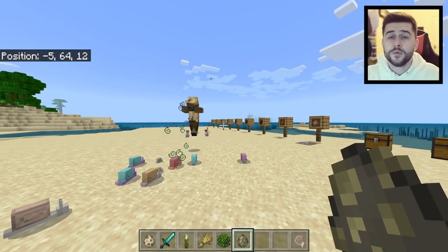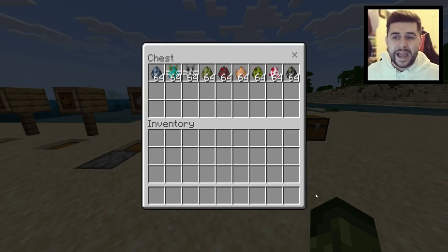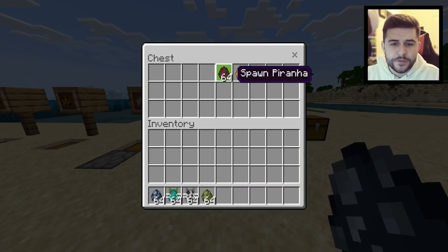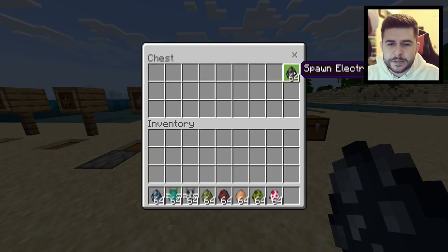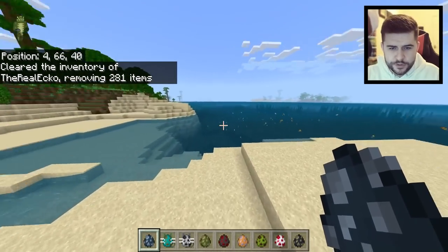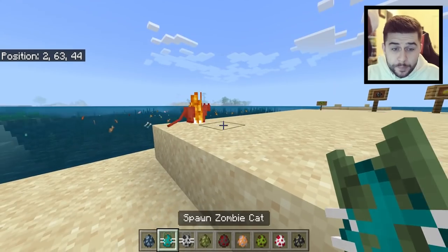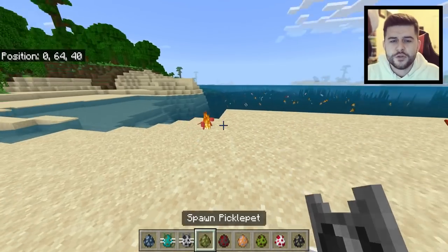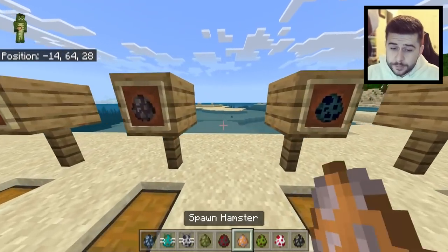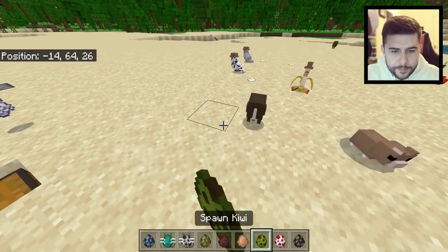There are so many mobs in this pack I could do this video for over an hour. We have things like swordfish, zombie cats, skeleton cats, pickle pets, piranhas, hamsters, kiwis, a duck centipede, and an electric eel boss. The zombie cats burn in daylight, same with skeleton cats, and they come with some special abilities. There's also a pickle pet I'm still learning about. All of these spawn naturally in various different biomes.